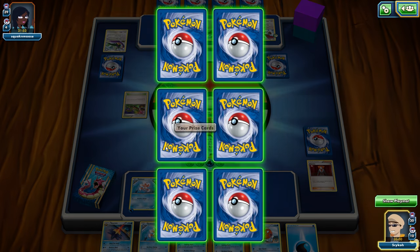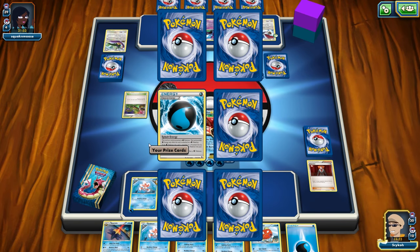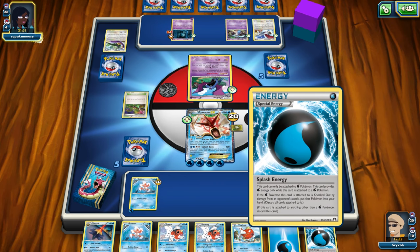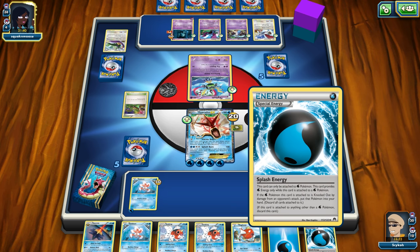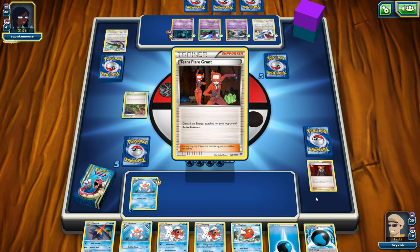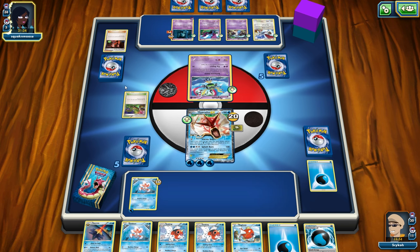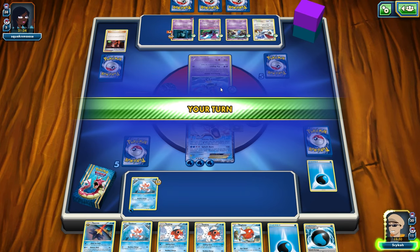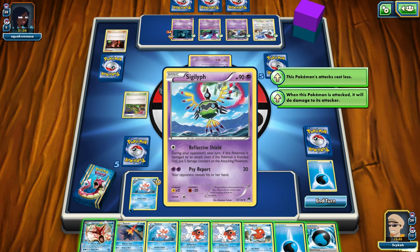Let's go ahead and draw a prize card and see what we got — a special energy, Splash Energy. This card can only be attached to a Water Pokemon and provides Water energy only while attached. If the Water Pokemon this card is attached to is knocked out by your opponent's damage, put that Pokemon into your hand. Even if he knocks me out, I can just play it right back down — that sounds fantastic. But it might be overkill at this point since I've already got so many energy cards. Actually, now I don't have all the energy I need, so I guess we're going to put that Splash Energy on there.